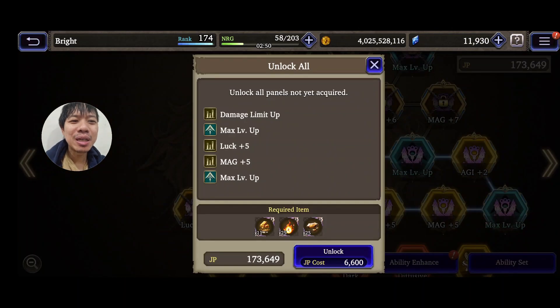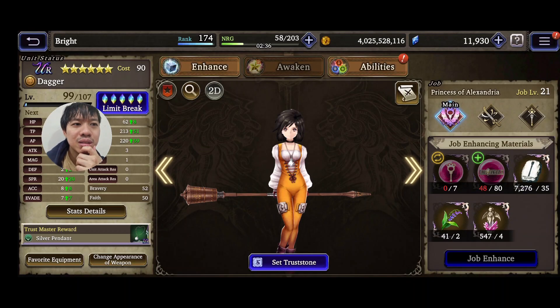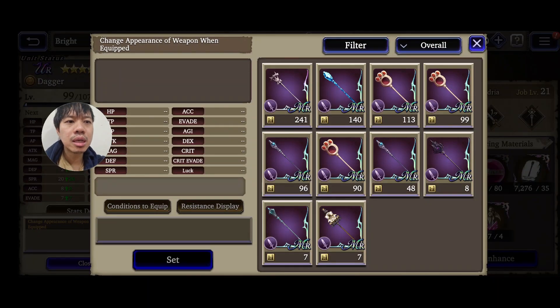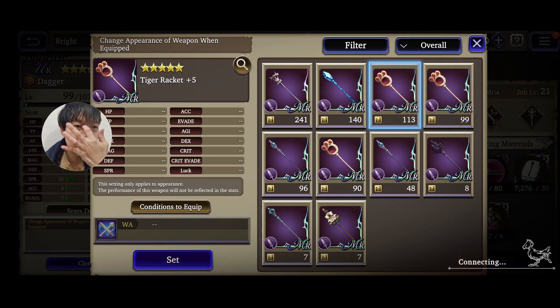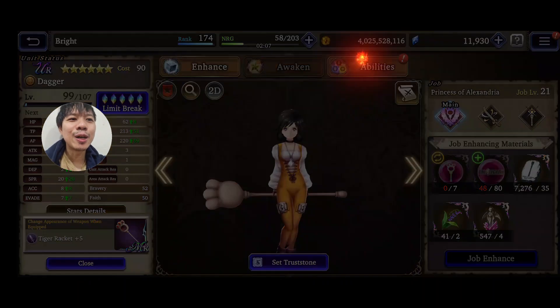You can reach this as a free-to-play player, but it takes a lot of patience. The animation looks really different — she's such a different unit and she uses this kind of baton. I want to change her weapon appearance. Let's change it to the Tiger Racket Plus 5. It took a while to load but it looks much better now.